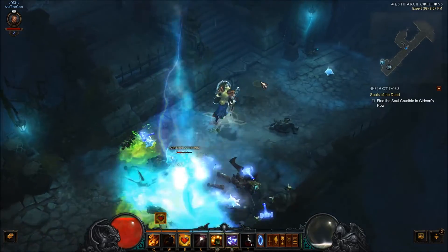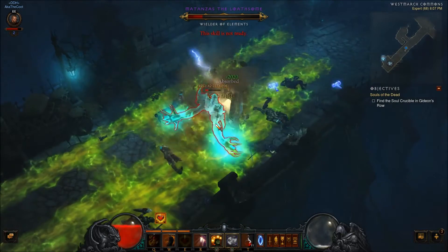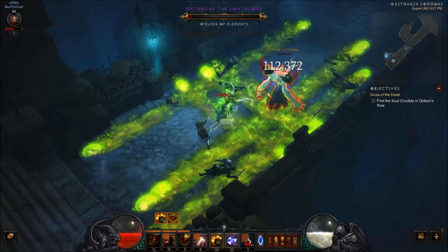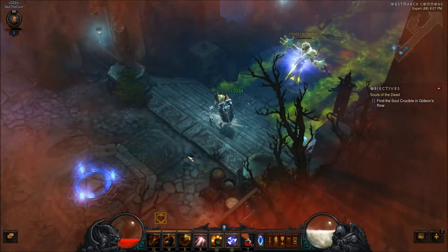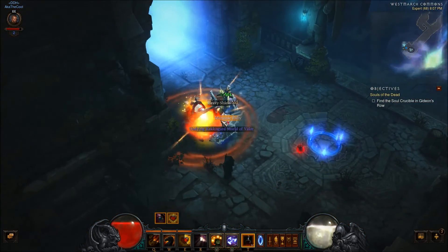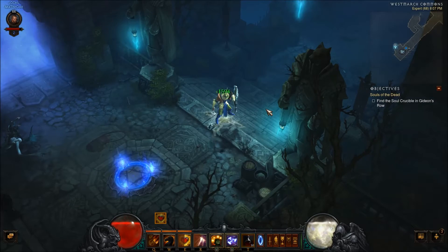I did have a little trouble here because I ran into a blue elite pack before I landed on this guy, so it was a little overwhelming at first, but obviously nothing a Crusader can't handle. Drop a tornado on him real quick — and he's dead. I almost died, but anyways.